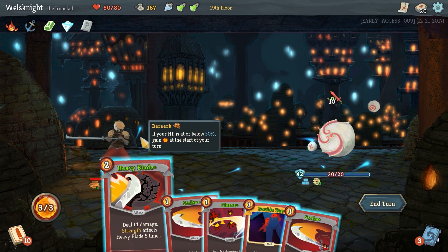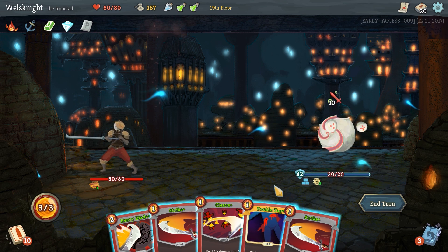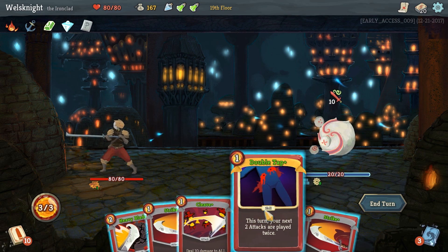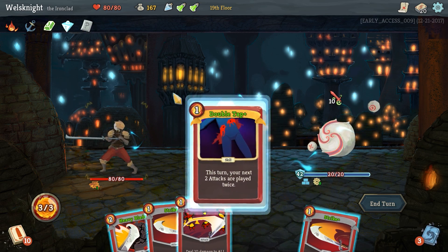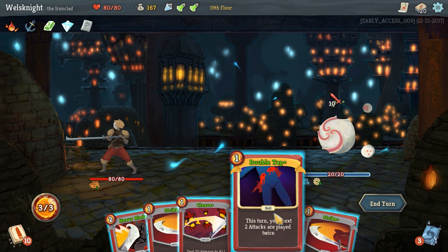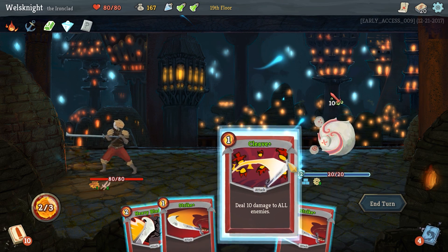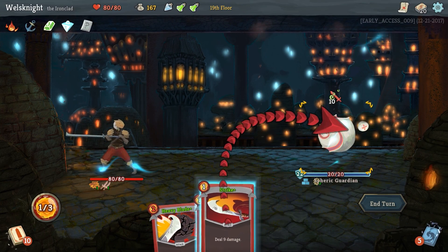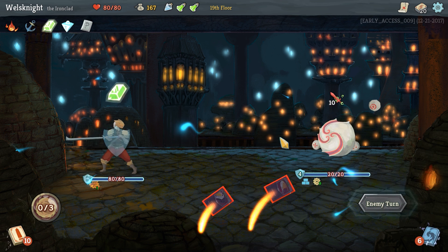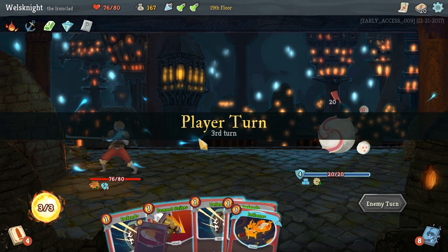I ran into this guy on my test run when I was kind of practicing and it was pretty bad. We can only attack and thankfully we're going to have six block coming to us, so we'll block all but four of this. I think you go double tap and then you go cleave, which is going to attack twice, and then strike which is going to attack twice thanks to double tap. That gets rid of almost all of his block, but he's not quite to the point where we can finish him. Maybe we can get him next turn.